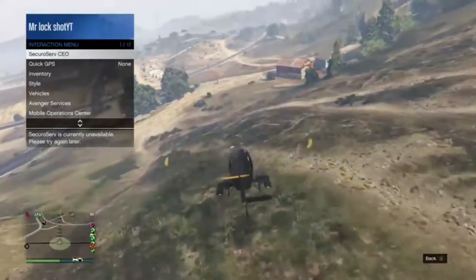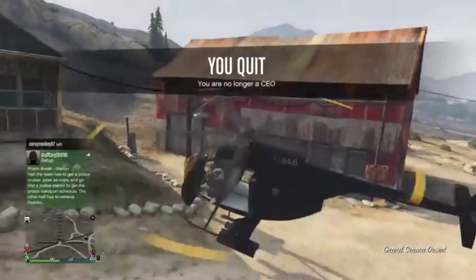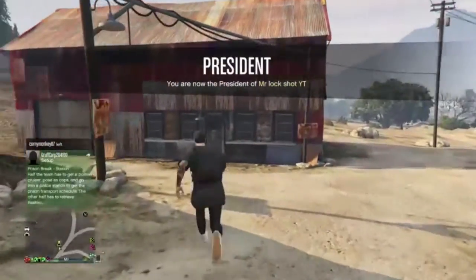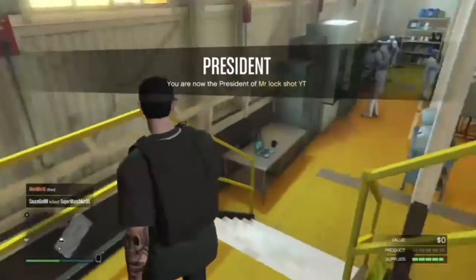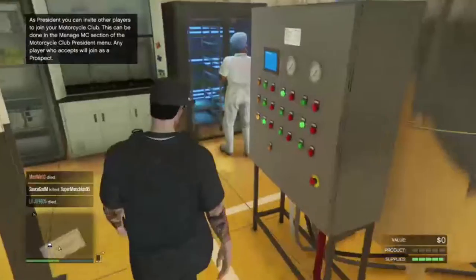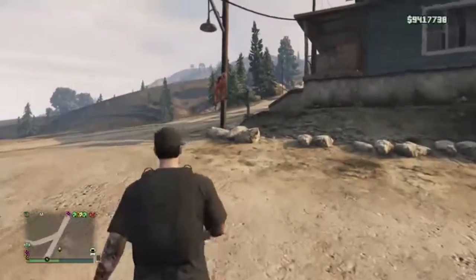So we're arriving at one of the businesses right now. This is one of them right here — the meth lab. This one makes you a decent amount of money. I already sold this yesterday — I sold two businesses yesterday. Two of them are full right now and I still get to sell two of them later. I made about almost 300k out of this one, like 300-something thousand. The businesses I'm showing you right now are good ones to use.